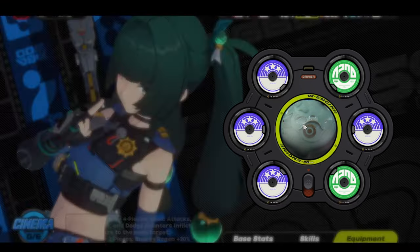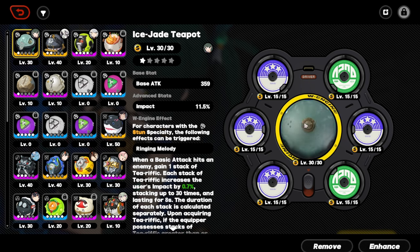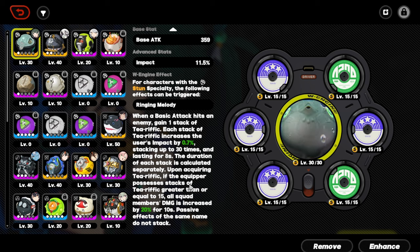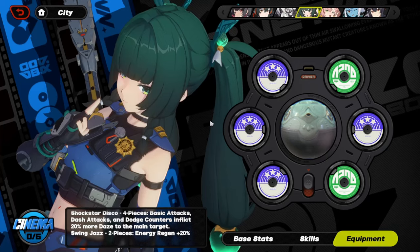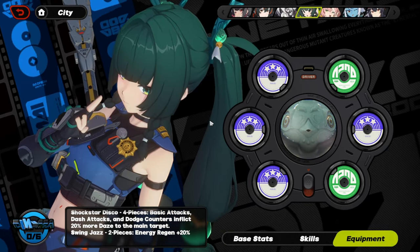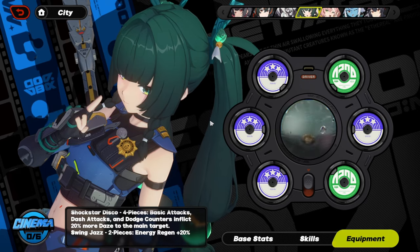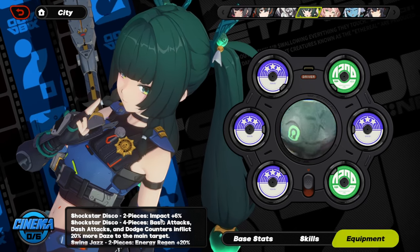For the W-engine, I went with the Teapot, which is her best W-engine. It's not maxed out — this is literally halfway done — but it still gets the job done. She literally becomes a support if you give her this W-engine: it gives 20% damage to all party members as long as you have 15 stacks of the Teapot W-engine buff. Really busted.